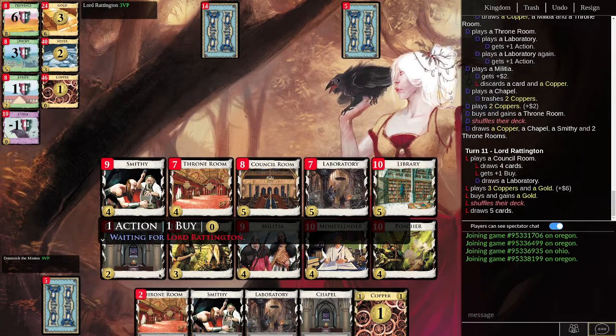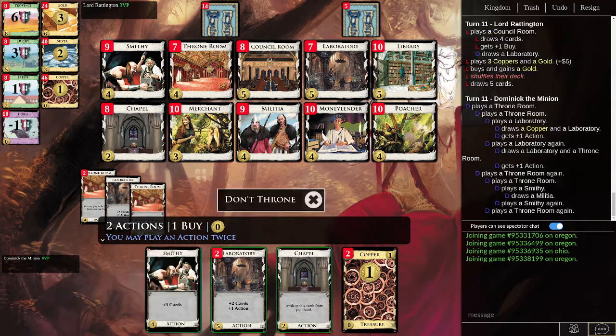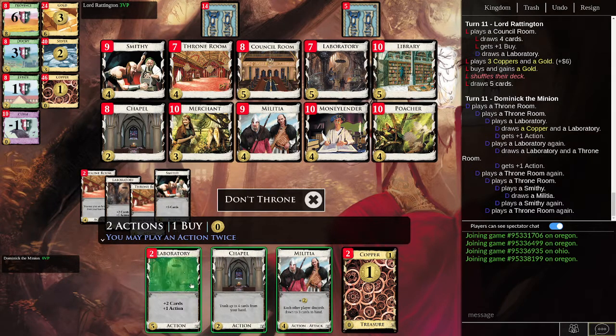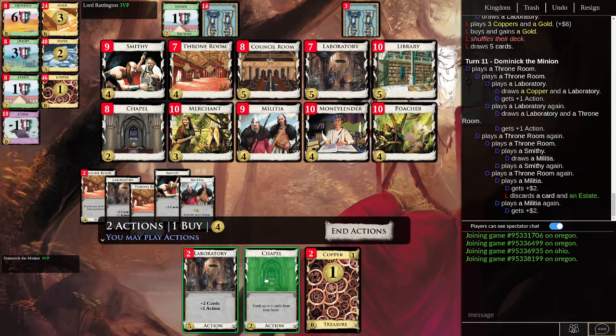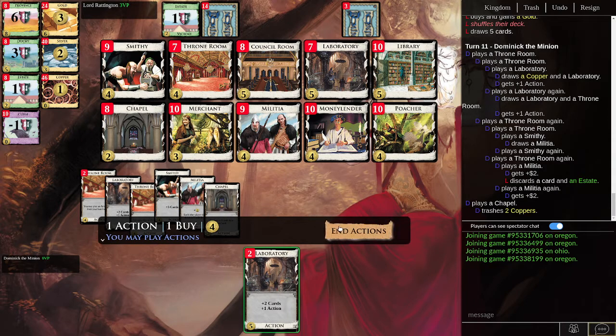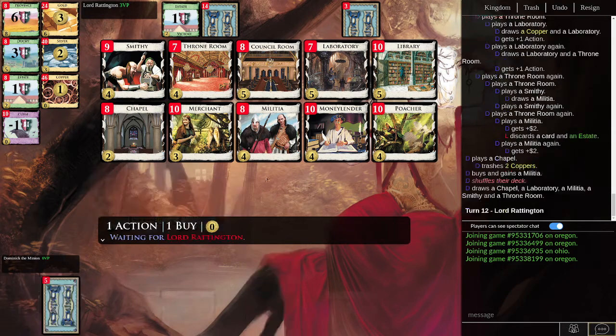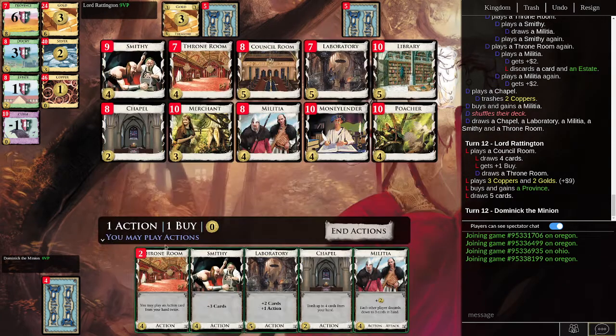We're going to play a Smithy. We are having some money problems, so why don't we Throne Room a Laboratory to get more actions, and then play a Militia. We could have Throne Roomed that Militia for pretty good money. But I do want to trash a couple of these. With four, we'll get another Throne Room. Then Throne Room our Throne Room and play a Lab to get lots of cards and actions.